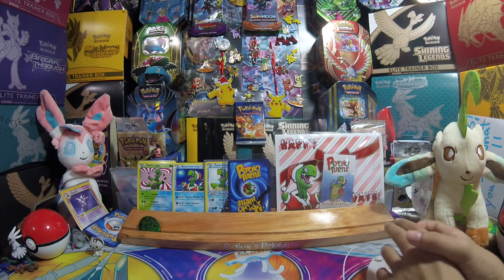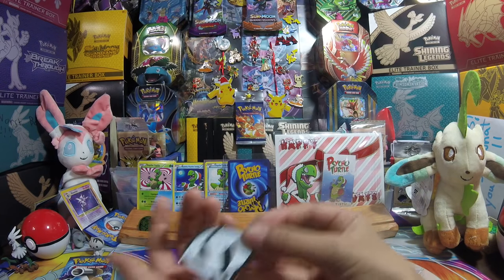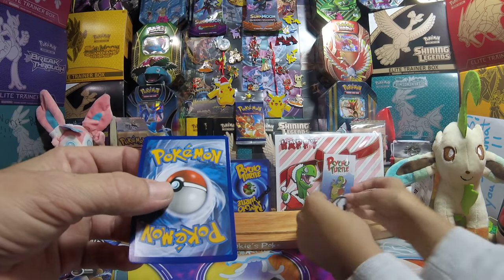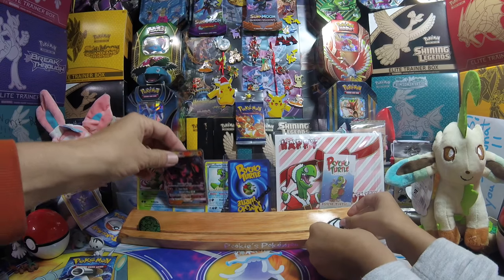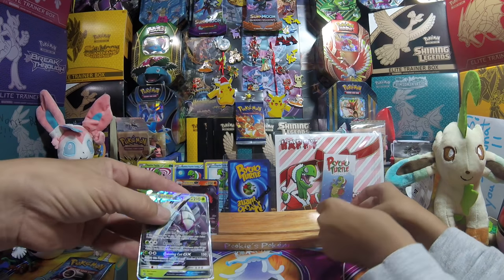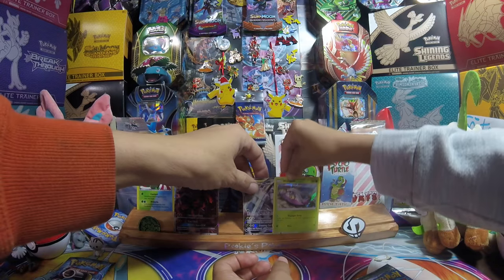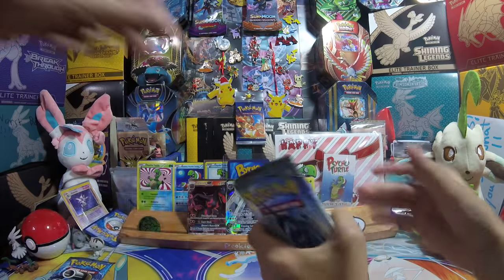It kind of looks like parmesan cheese. Oh wow, that was easy — I love that pin! Well, at least you don't have to worry about digging the cards out. Let's see what they look like — oh my gosh, they're actually not that bad. They got some really cool cards in this set. You get your Salazzle GX, a nice Golisopod — there it is — and a promo, so they're at promo status.